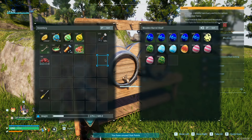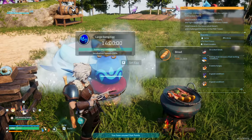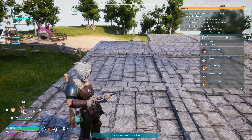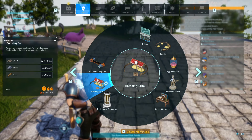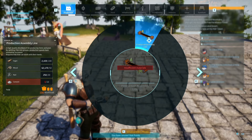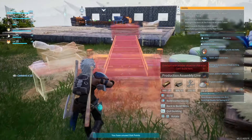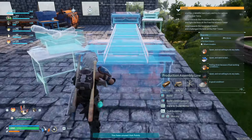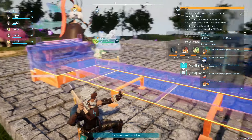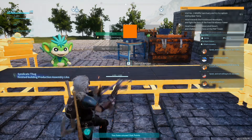Do we have another large egg? We've got a large damp egg - actually two large damp eggs. Let's put both in. Large damp egg - seems comfortable. Production done.